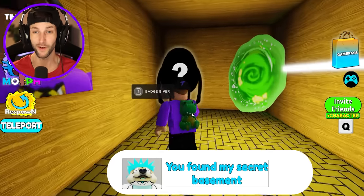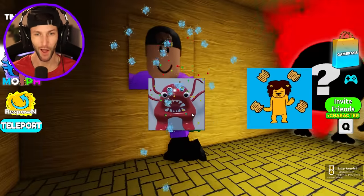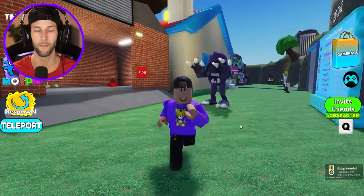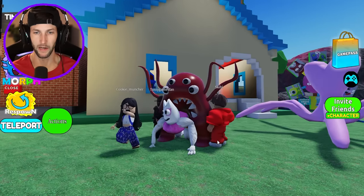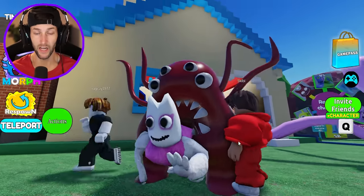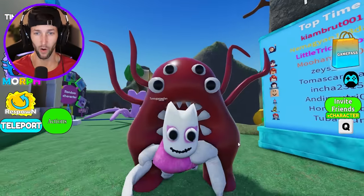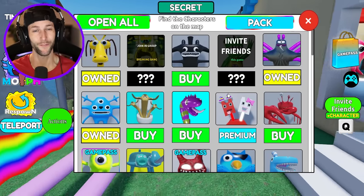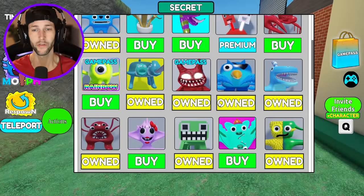You found my secret basement! This is — ooh, what's his name? Sad Seth. Bambolina's gonna give me a piggyback ride. That looks like Sad Seth is eating her alive. What other morphs do we have to get? I still need to find out where Mr. Grim is.